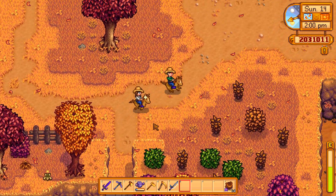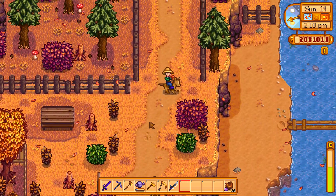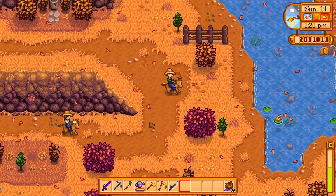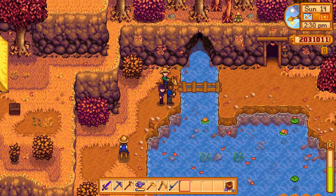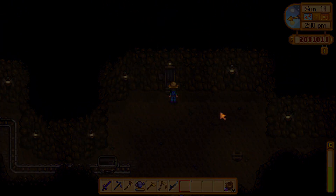We also have the ostrich situation that we never figured out. Tomorrow we need to go to Marnie because she's probably the one that'll sell the ostrich — or the ostrich is at the new island, there's gonna be a person there. Should we set up another barn just for ostriches? Yes! Like we have a dinosaur one, we can have an ostrich one too. That'd be really cool.